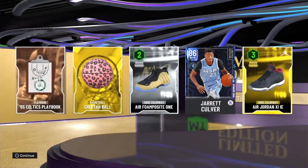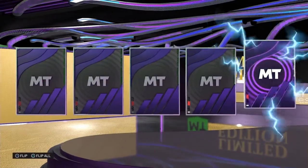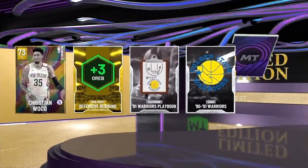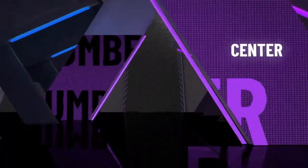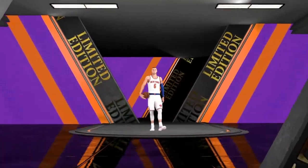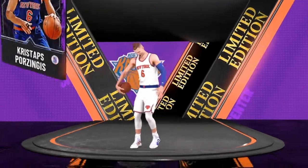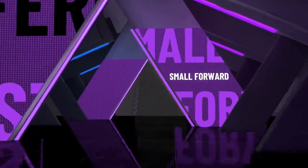We're going to get Jarrett Culver — that's not what we wanted. Pack number 2, maybe this is what we want. We got something shiny, something sparkly, something shaking. And it's a center from the New York Knickerbockers, 91 overall. It's the Big Unicorn KP, Kristaps Porzingis. And there was a shiny Christian Wood in that pack as well.